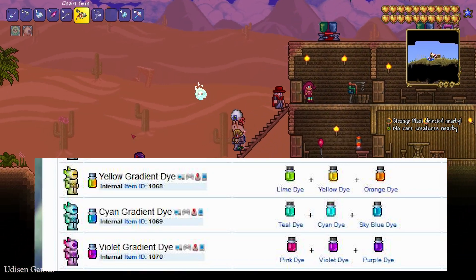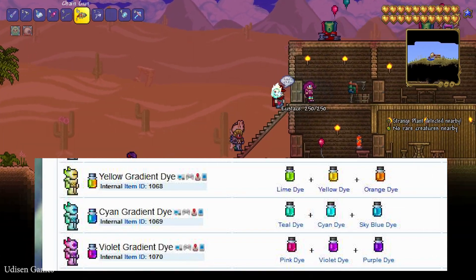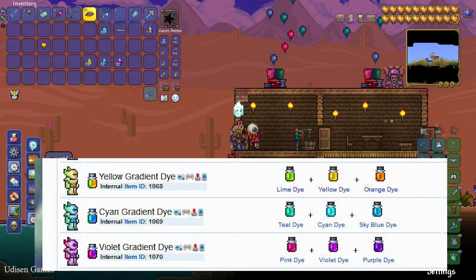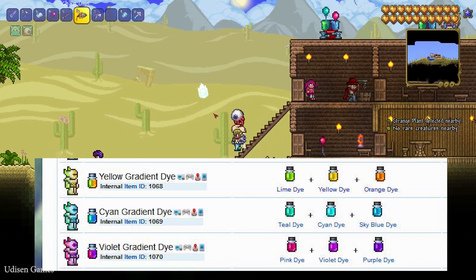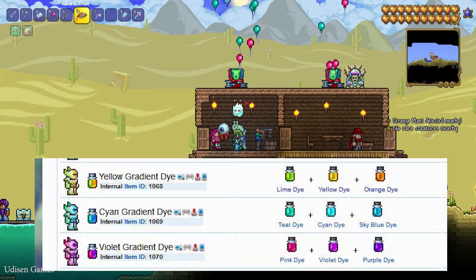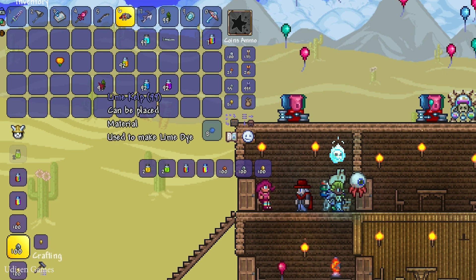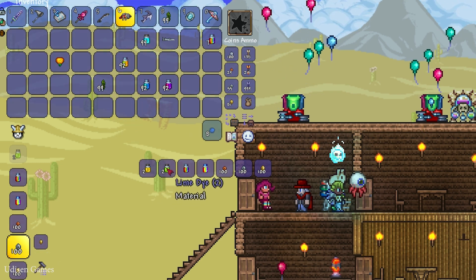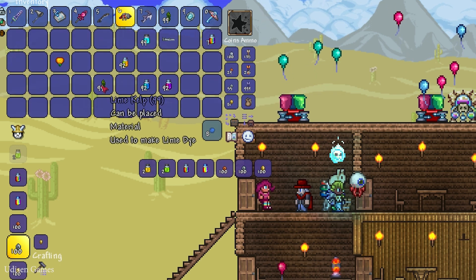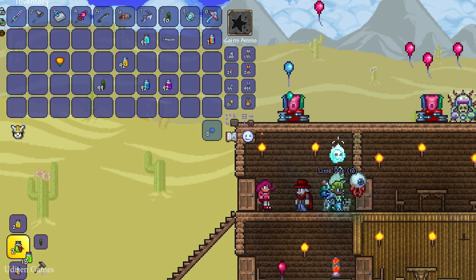I'll show you on screen the recipe for all three gradient dyes. For the gradient dye, you use normal dye. How do you craft a normal dye? Simply collect different plants — for example, for lime dye, collect lime kelp and craft it.